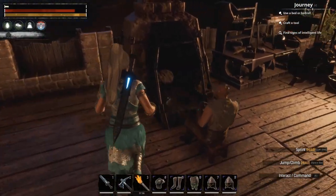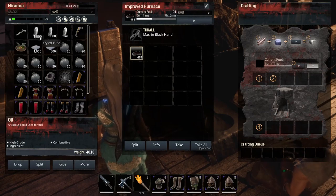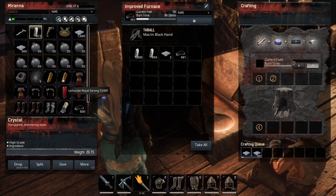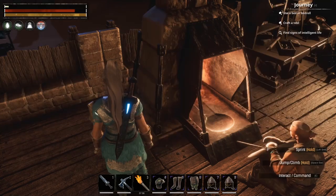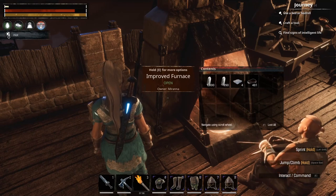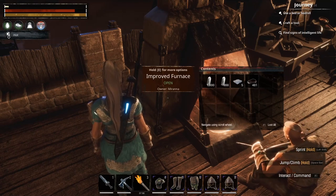Once you have your crystals, you'll come back and just pop them in the furnace — voilà, glass. Two crystals make one piece of glass, and three pieces of glass will make one flask.